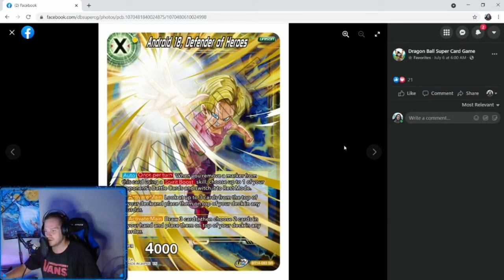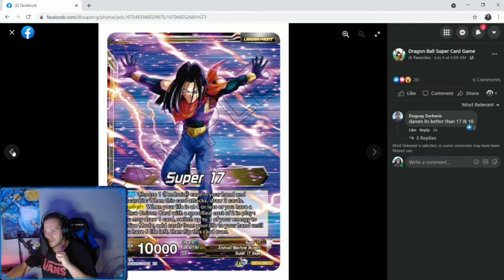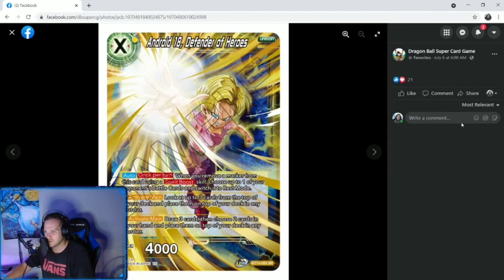And then Android 18, Defender of Heroes — there she is. That's our unison, but it's specified 1, which is odd because our leader was looking for specified cost of 2 to awaken. So this won't help us awaken our leader — that's odd. Auto once per turn: when you remove a marker from this card using a spirit boost skill, choose up to one of your opponent's battle cards and switch it to rest mode. Activate main plus 2: look at the three cards from the top of your deck and place them on top of your deck in any order — that's pretty cool, helps you scry and decide how your draws are going to go. Activate main minus 2: draw three cards, then choose two cards in your hand and place them on top of your deck in any order.